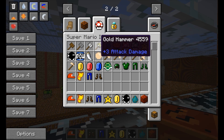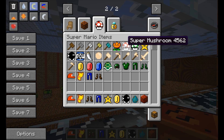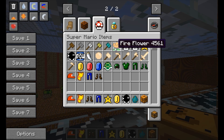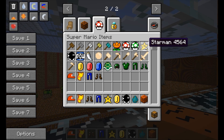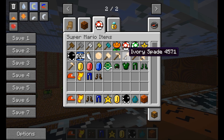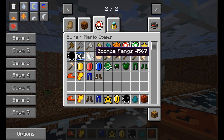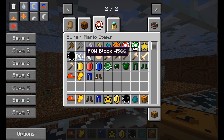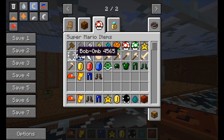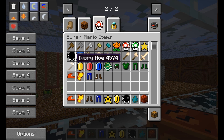Then we've got the Super Mario items, which give you a variety of hammers — wooden, stone, iron, gold, and diamond hammer — and they vary in attack strength. You also get cool power-ups: the fire flower, super mushroom, one-up mushroom, and star man. Then there are ivory tools: ivory sword, axe, spade, pickaxe, hammer, and hoe, plus ivory itself. You also get goomba fangs and a pow block, which I first thought would blast everything on screen but is actually a weapon that defeats enemies.